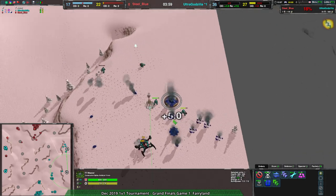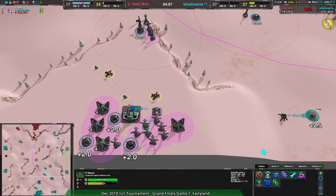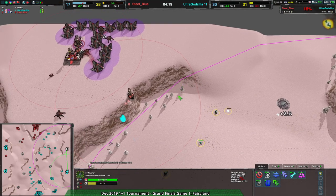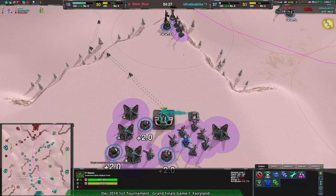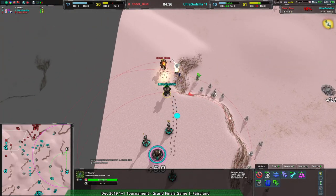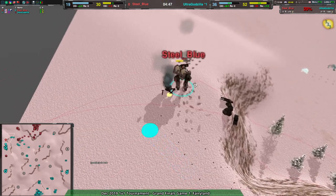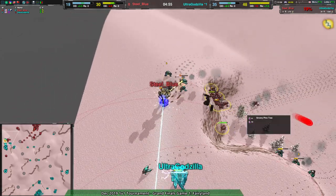Ultra Godzilla does have a bunch of power — the wind is picking up, which is lucky. They have twice the economy of Steel Blue. A Widow coming in for Steel Blue, and Ultra Godzilla's Recon Commander has nothing to stop that lightning gun. Getting attacked from the back by Fleas though — Fleas from Steel Blue coming to help deal with the situation. This is close, but it looks like Ultra Godzilla's commander should be able to get out in time — no wait, that's 10 seconds not 1 second. Miss-read thanks to the snow. The Fleas are still up there.